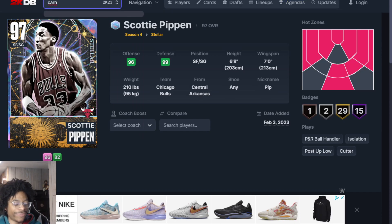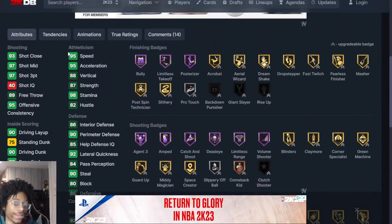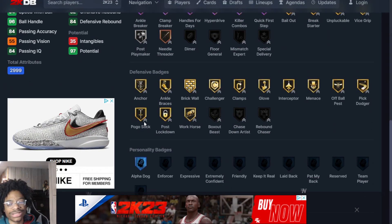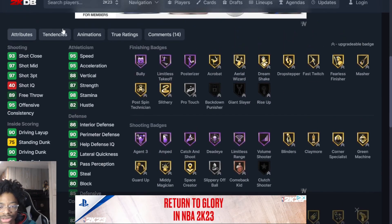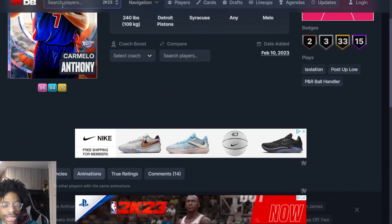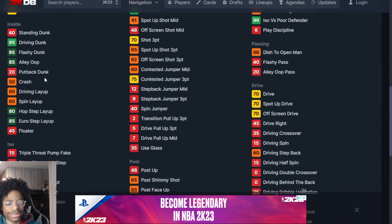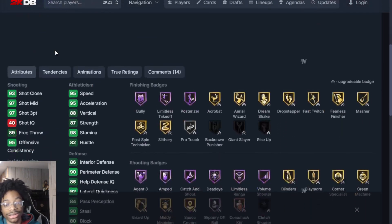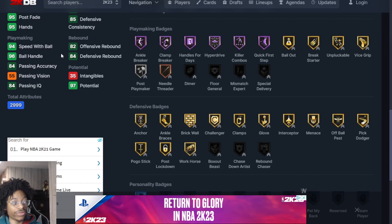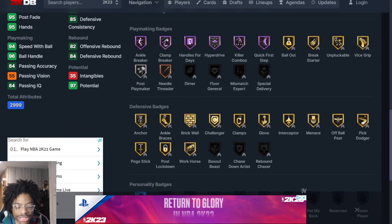At number 14 I put Carmelo Anthony and Alex English — they basically have the same card base. Carmelo's release is really good. You're gonna have to give them a few defensive badges. Alex English has slightly better driving dunk tendency, but they're almost identical cards. They're both gonna be amazing on the court, so coming in at number 14 are Alex English and Carmelo Anthony.